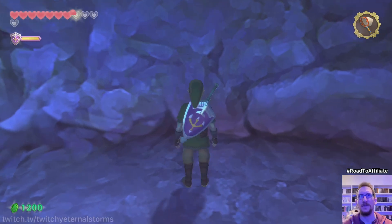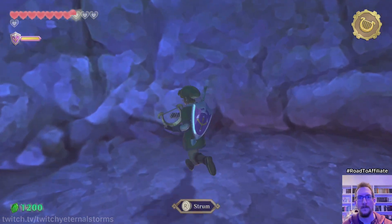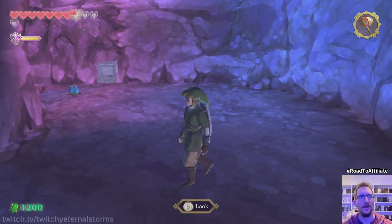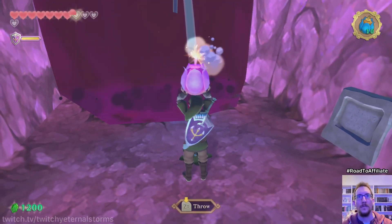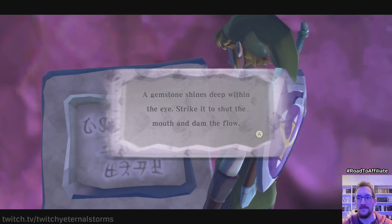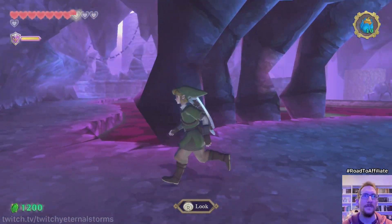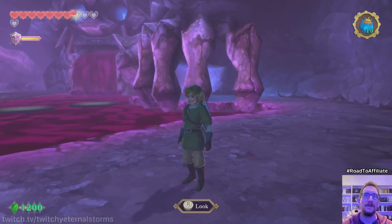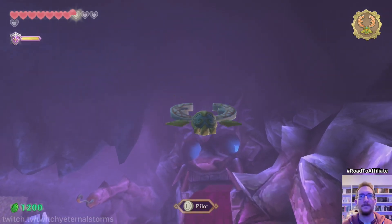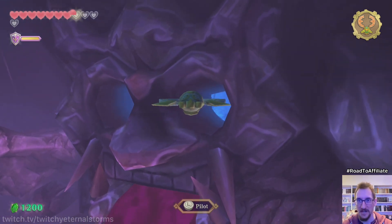This is the spot. It should've been. What does this say? 'Gemstone shines deep within the eye — strike it to shut the mouth and damn the flow.' Waterfall, I'm guessing. And in those eyes? Let's see if we can reach that with our beetle thing. Or is it another one of those scripted deals where the range suddenly is shorter than usual?